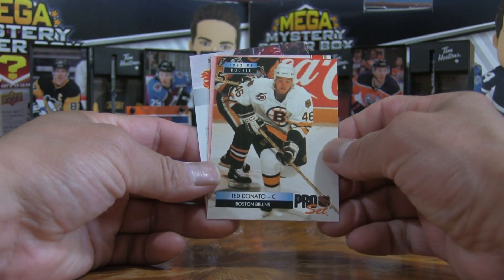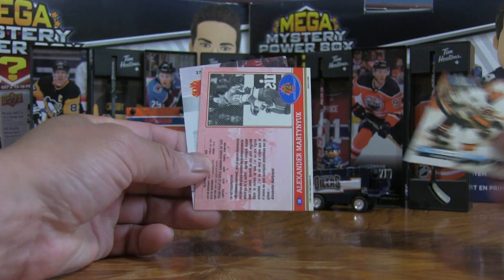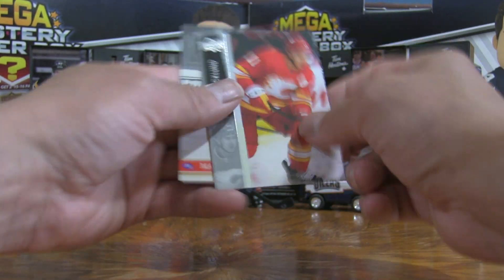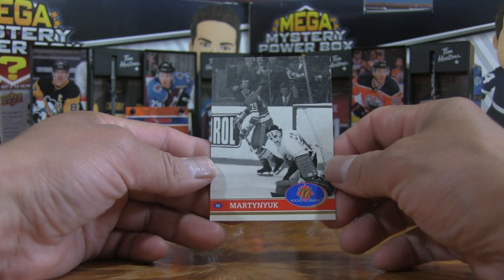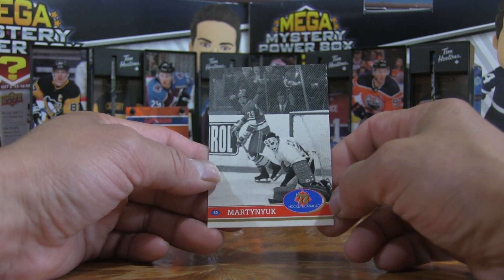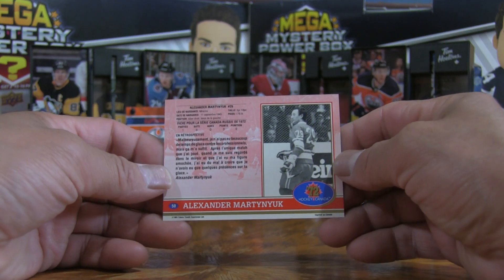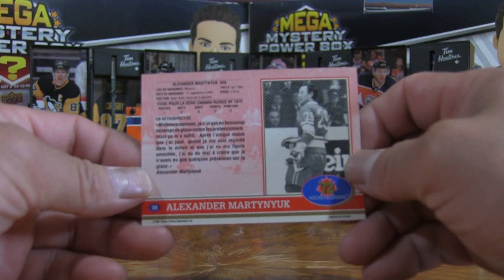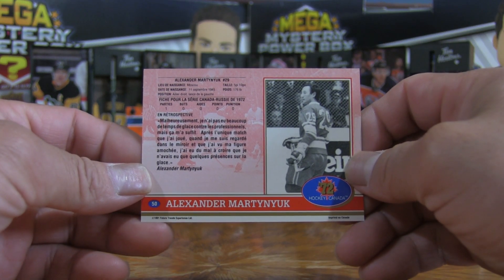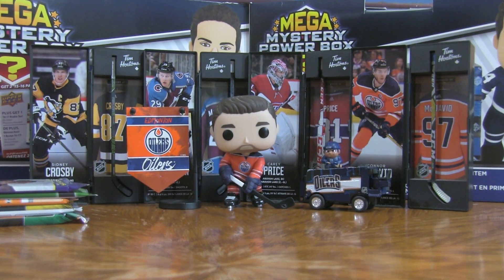We have a Ted Donato rookie card from Pro Set, Michael Bäckland, and a Martin Nuke. That one is pretty interesting — it's a Hockey Canada 72 card, been a while since I've seen any cards commemorating the 72 series. We'll bring it up close — press pause and read it at your leisure, as we normally say here on Firebox Breaks.